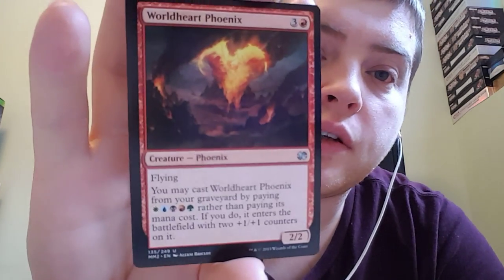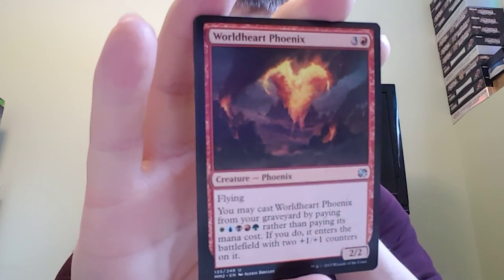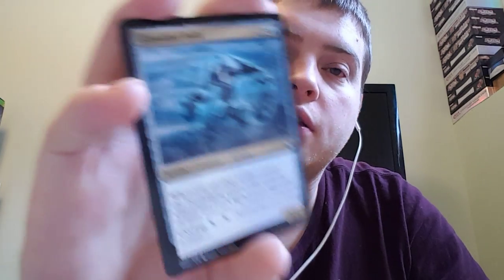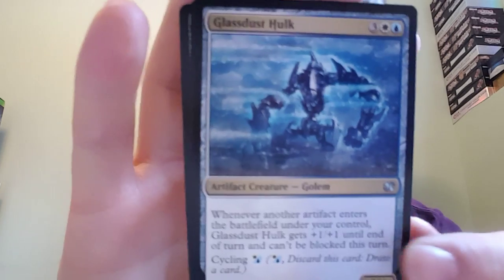Worldheart Phoenix. It's a two, two for three and a red, with flying. You may cast Worldheart Phoenix from your graveyard by paying one of every color rather than paying its mana cost. If you do, it enters the battlefield with two plus one, plus one counters on it. Pretty bad card, I think. Glassdust Hulk. It's a three, four for three, a white and a blue. Whenever another artifact enters the battlefield under your control, this card gets plus one, plus one until end of turn, and it can't be blocked. It has cycling for a white or a blue.